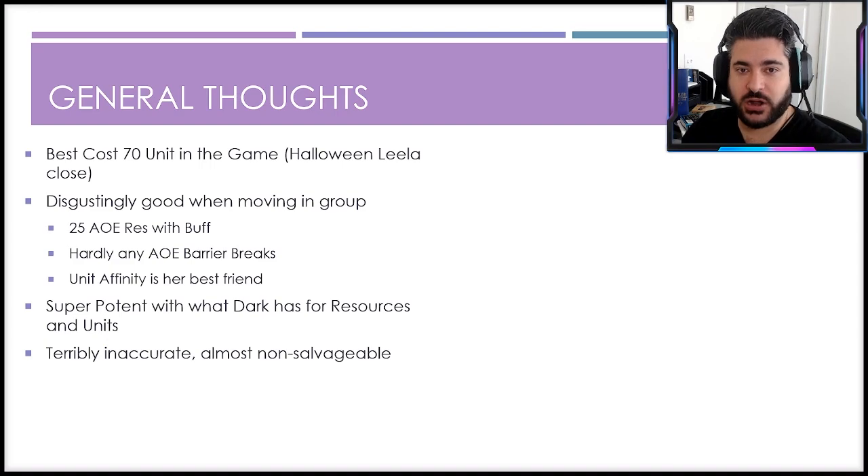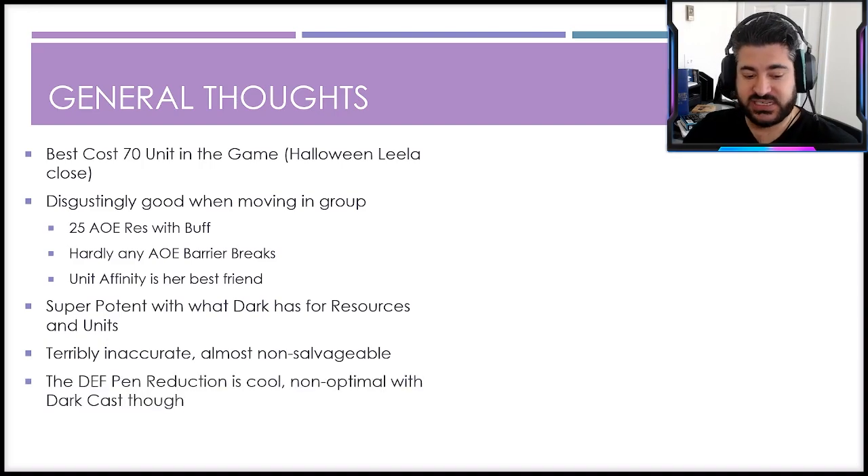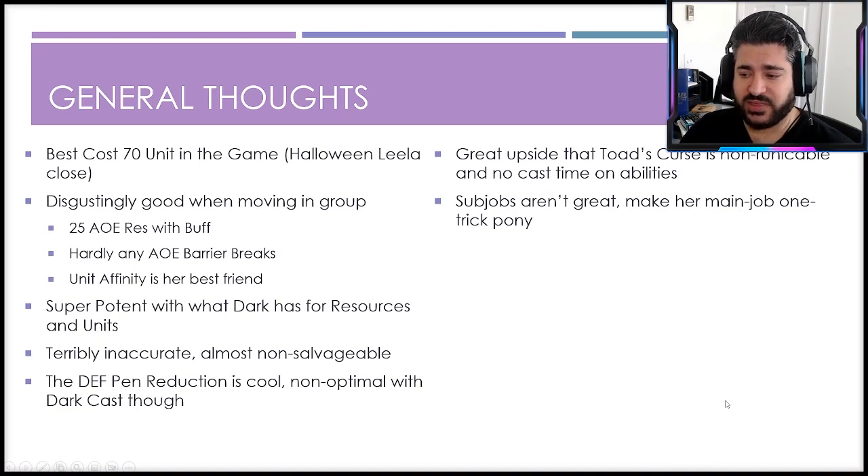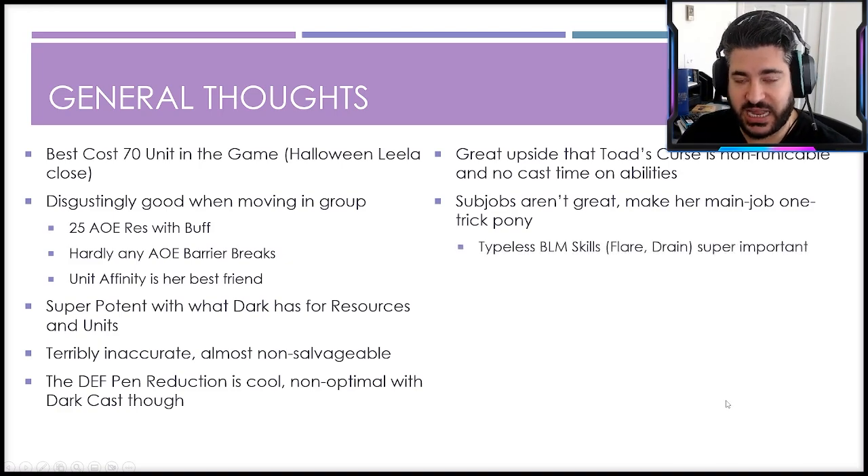She's super potent with dark's resources — dark units are a strong, sturdy set that just does massive damage, and Halloween Lucia fits perfectly. However, her accuracy is almost non-salvageable: maximizing it requires two luck vision cards, which means giving up Maidens of the Road and Secret to the Heart, seriously gimping the rest of your team. You're really relying on those 100-hit-chance abilities for high-evade units. The defense penetration reduction ability is cool, though probably non-optimal with the dark cast given their lower defense levels. The big upside: Toad's Curse is non-runicable, and three of her four abilities have no cast time — a big advantage in the current meta.